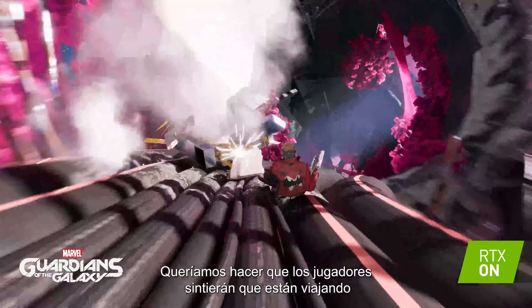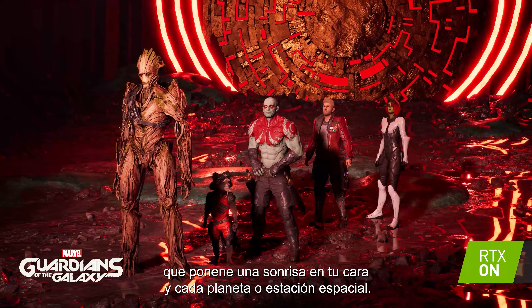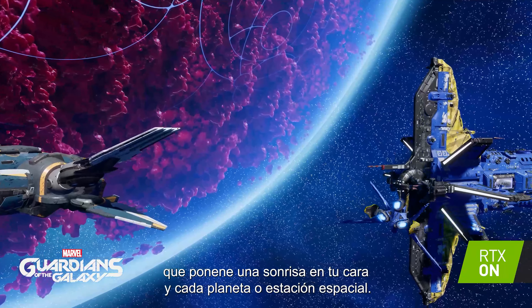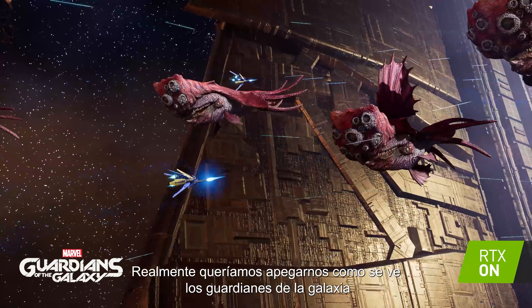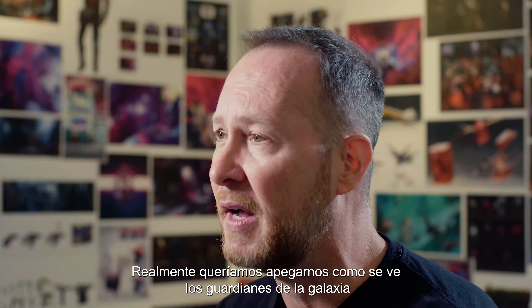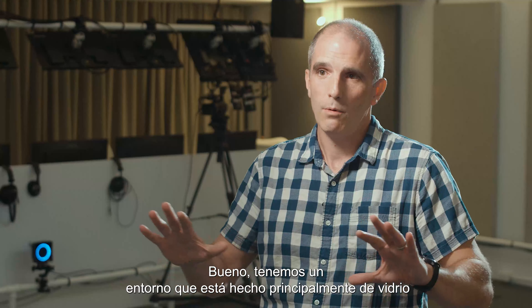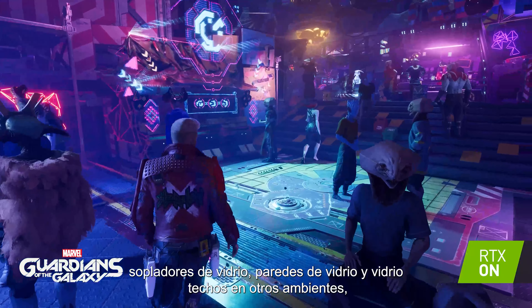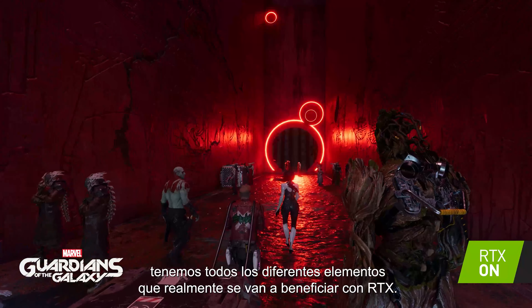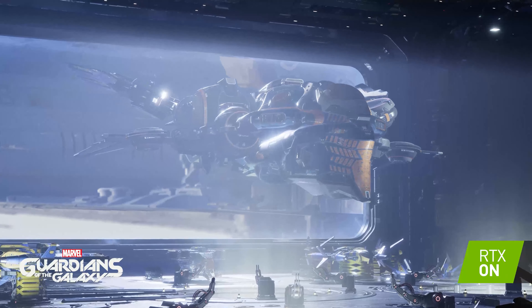Guardians of the Galaxy is set in a futuristic world with spaceships and cities, and ray tracing will give more life to the environment, which is a central part of our game. The usual technique used in games is called screen space reflection, or SSR, which uses the information currently on screen to reflect only what's visible. Ray tracing enables us to have a representation of the entire world, including what's off camera, and then we can put that into the reflection.